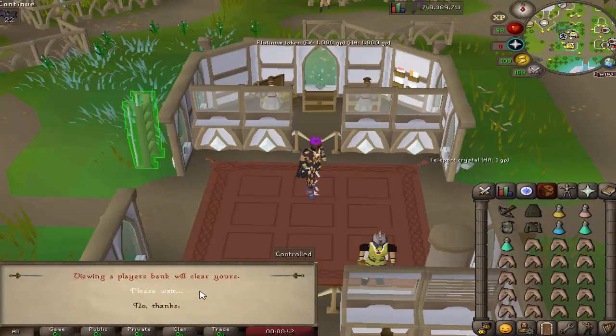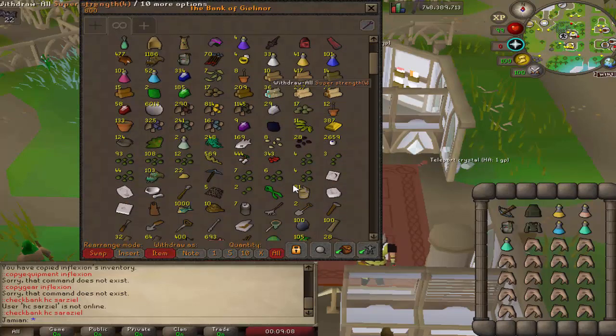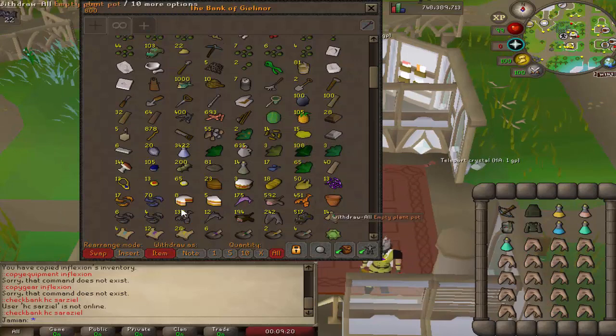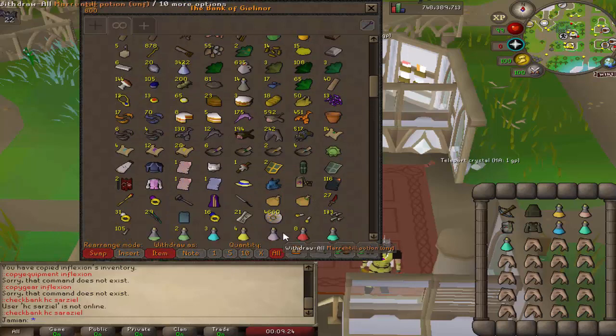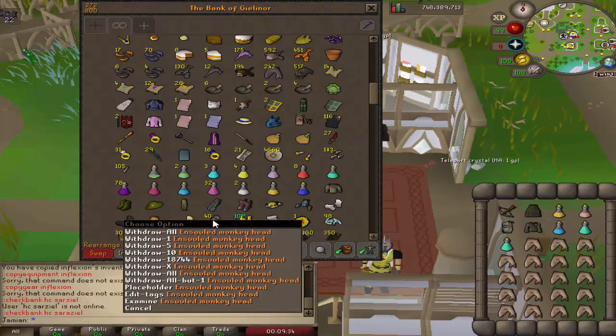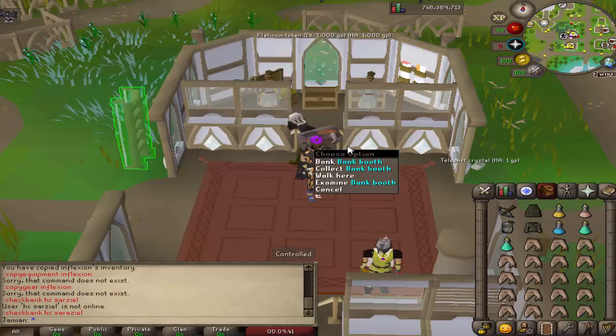We're going to take a look at HC Zerizil's bank — I'm not sure if that's how you pronounce it, let me know. I can't recall if he's a skiller or not. I know he's a hardcore Iron Man, obviously from his name. He's been training a lot, but I can't recall if he's a skiller. He has gear which makes me think maybe he's not, but maybe this is just for the future when he plans to do gear. We notice again there's no tabs. My guess is that they do have tabs set up and it's just that the check bank thing doesn't save their tabs. He's got Clue stuff here, some cash. I think he's definitely a skiller maybe — maybe he's locking his XP and killing those. I know at one point he said something about resetting his HP for Wintertot. Maybe he does have combat stats — let's go find out.